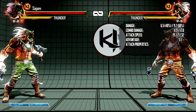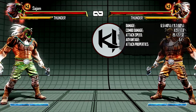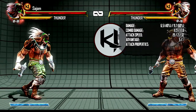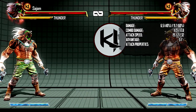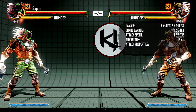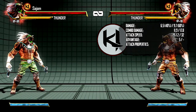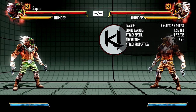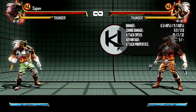Thunder is the first character I'm doing. Thunder is the only grappler in this game — he's really slow as you can see by his walk speed, but he has great normals and his command throw is really, really good. So he can play footsies well with his normals and his command throw setups are really nice. He hits really hard and his instinct is really good.